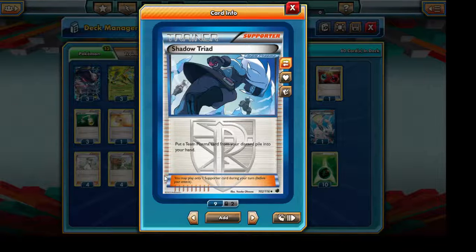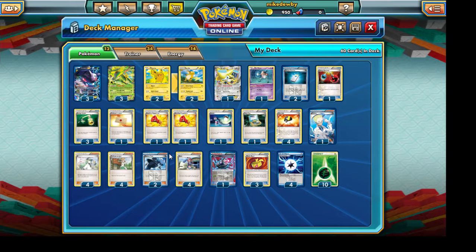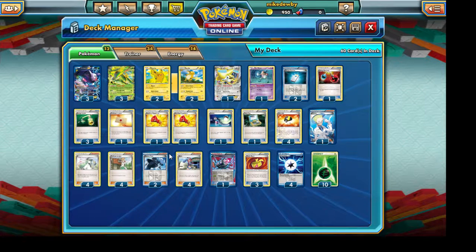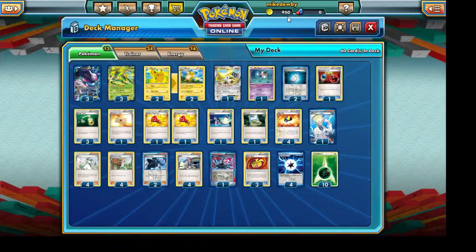Shadow Triad can be used to retrieve our G Booster if our opponent knocks it off from our Genesect EX, or retrieve our Plasma Energies if we need an extra Lysandre to drag out one of our opponent's Pokemon. Also, Garbodor can effectively shut down this type of deck, so we're running two Startling Megaphones to knock out the attachment to Garbodor so that our Genesect and Virizion EX deck can power through again.